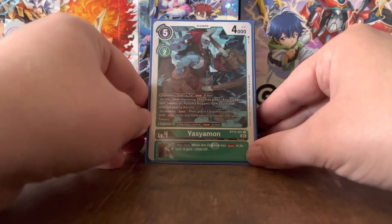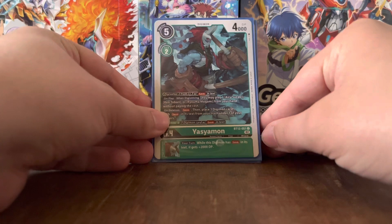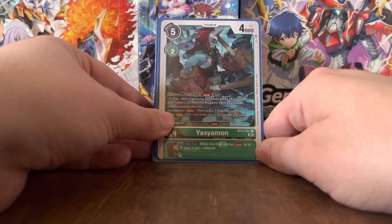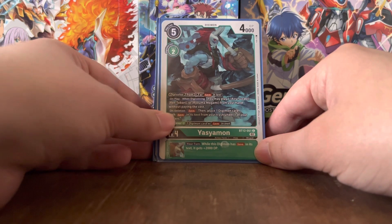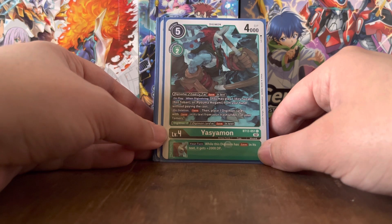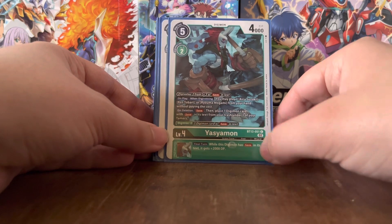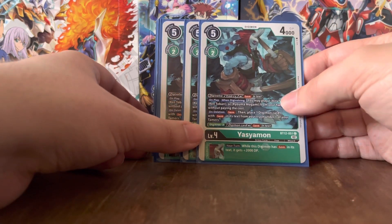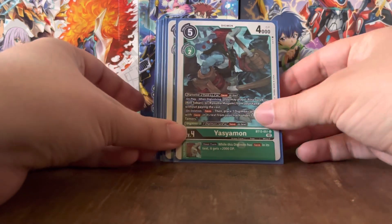Yasumon Digivolves for 2 on top of a Level 3 with 'save' in its text. On play and Digivolving, you may play one of the Rival Hunters — being Iru, Ren, or Ryoma — from your hand without paying the cost. On deletion, save, then place one Digimon card with 'save' in its text from your trash under one of your Tamers. And Digicross minus 2 with 1 Digimon card with 'save' in its text. Its your-turn Inheritable Effect is the same as Drachmon.